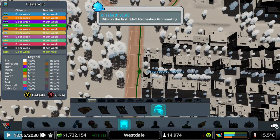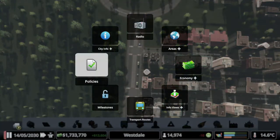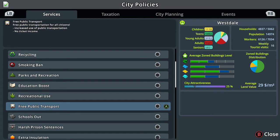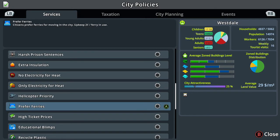Now obviously — another thing to do before I forget — go over to your policies, and as soon as you can you want to make free public transport your main policy, because obviously that will get more people using it. I don't think there's any other policies, so now it's just a sitting and waiting sort of game.